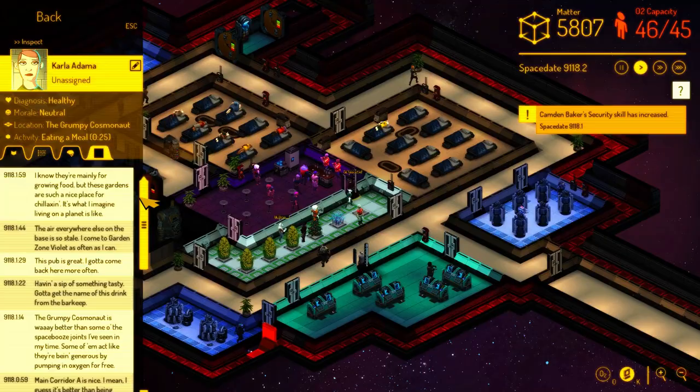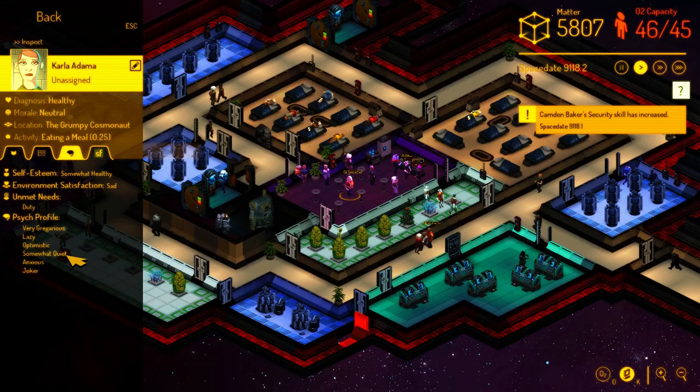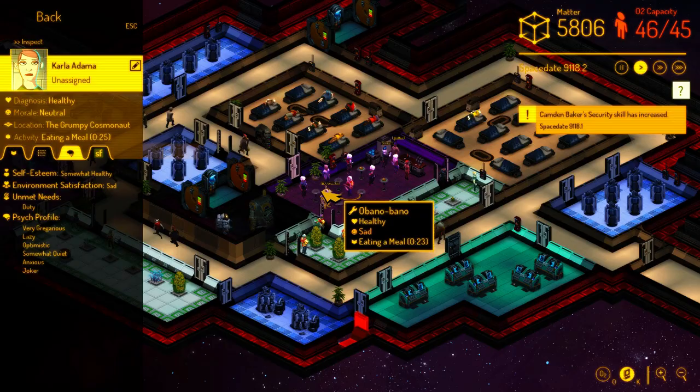For the moment, a lot of what that affects is actually what shows up in their spacebase log. We can click on the psych profile tab — this is the thing I just added to track some of this stuff. We can see that this person's very gregarious, lazy, optimistic, somewhat quiet, anxious, joker. The tagging system I added to the spacebase log system means they're now going to choose lines that are appropriate to that personality. So now when you click on different people and read their spacebase log, it's starting to suggest this actual personality that they have.